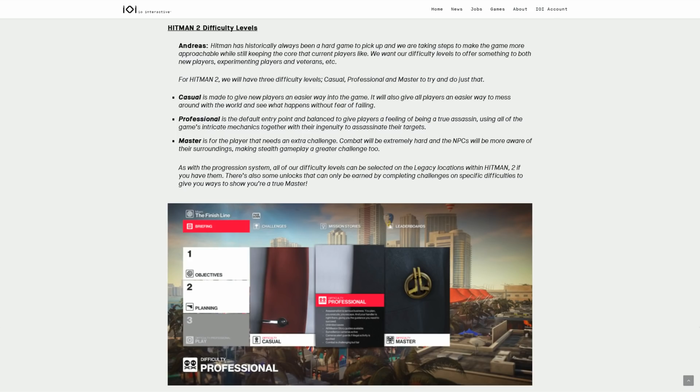Moving on to difficulty levels — Hitman has historically always been a hard game to pick up, and they're taking steps to make it more approachable while keeping the core that current players like. For Hitman 2 there will be three difficulty levels: casual, professional, and master. Casual is made to give new players an easier entry into the game and let all players mess around without fear of failing.